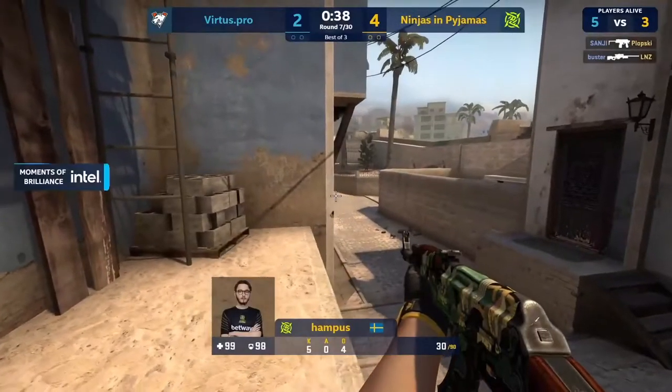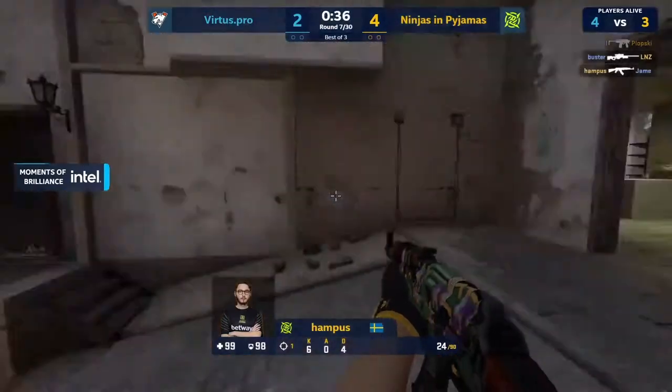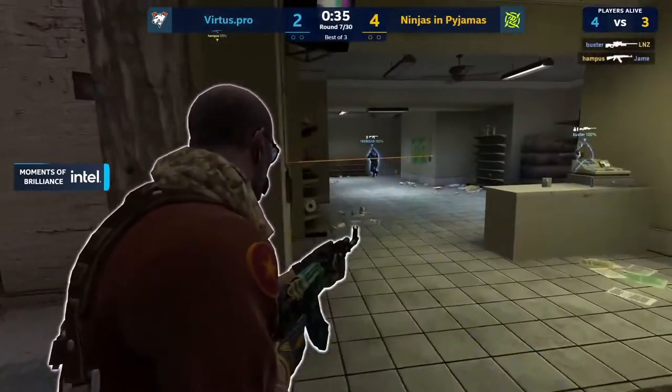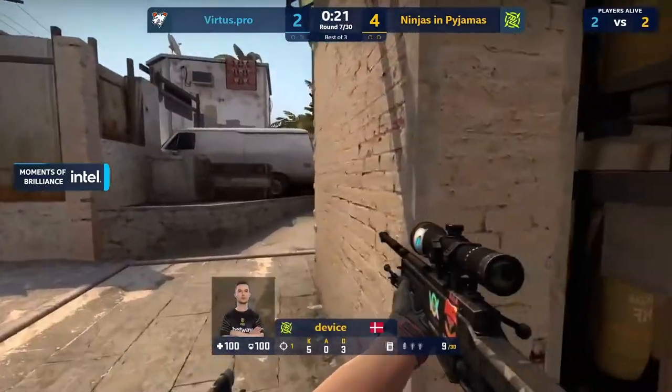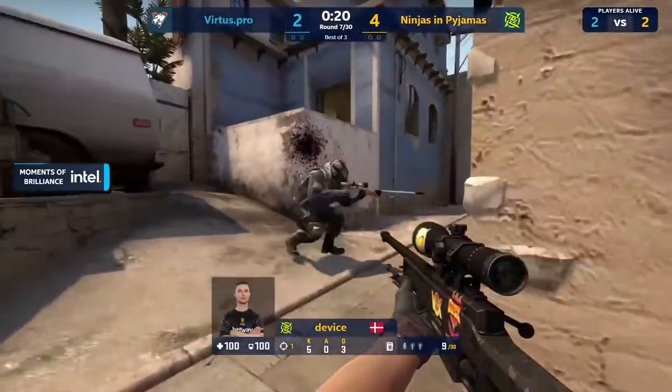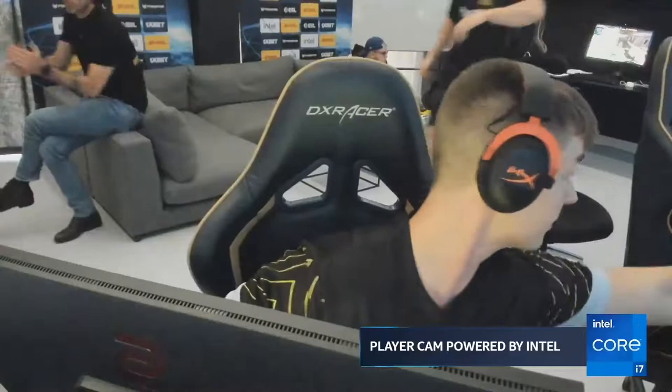Another B play goes well for NIP — they're good at getting back in here. Man disadvantage and a nice flank from Hampus. That was everything — so much pressure. He gets two kills but then Buster the entire time is so tunneled in, so focused on the kitchen, that Device is able to do this.